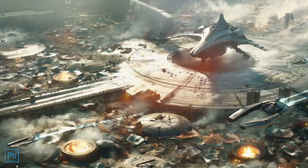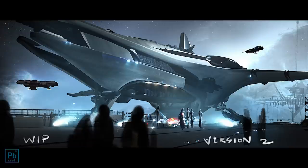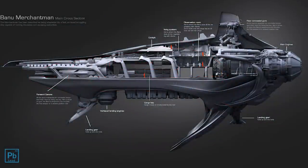At one point a blockade runner, one point mega freighter, and one point traveling bazaar — it really isn't that clear what the Merchantman will be. What hasn't helped is confusing concept art, not to mention a concept flip, which has fueled beliefs that this ship is a real monster.